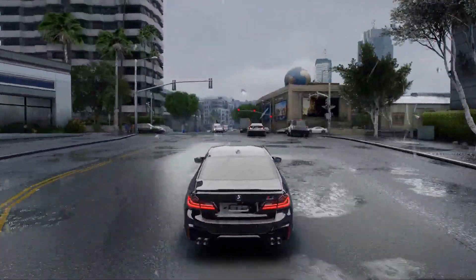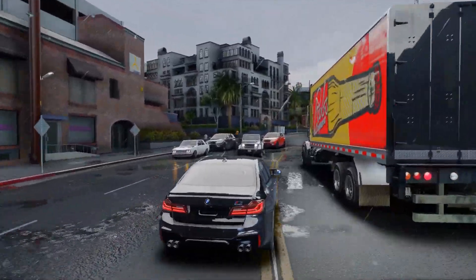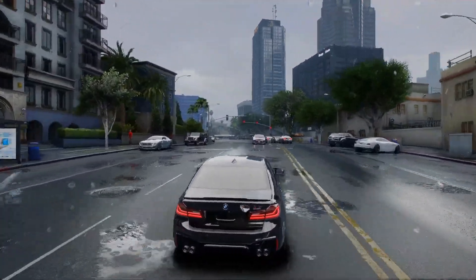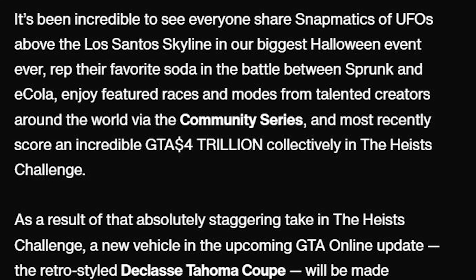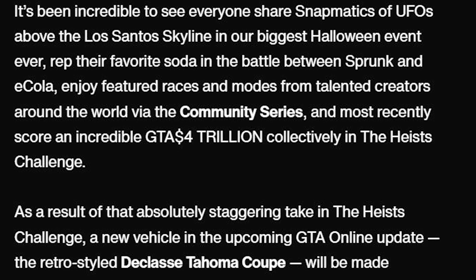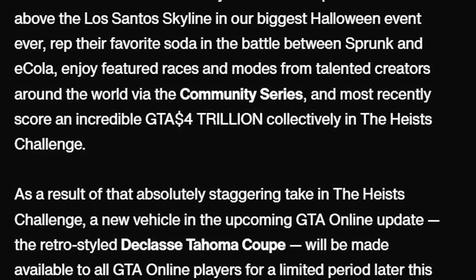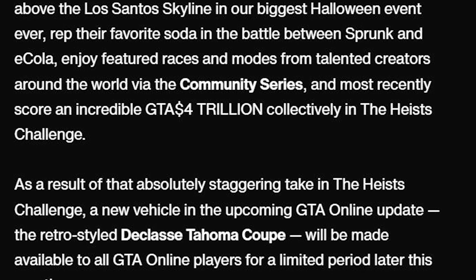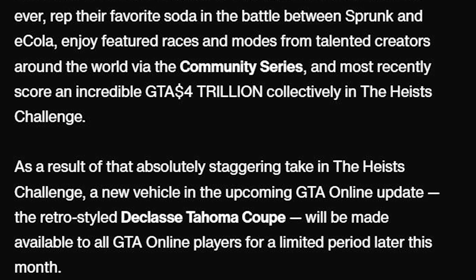So let's get right into today's video. The previous video on my channel, we took an outlook of the whole Newswire community update, but in this video today we are going to focus on the free vehicle that Rockstar announced and other vehicles shown in the screenshot. In the Newswire, Rockstar said it's been incredible to see everyone share snapmatics of UFOs above the Los Santos skyline in our biggest Halloween event ever, wrap their favorite soda in the battle between Sprunk and Ecola, enjoy featured races and modes from talented creators around the world via the community series, and most recently score an incredible GTA $4 trillion collectively in the Heist Challenge. As a result of that absolutely staggering take in the Heist Challenge, a new vehicle in the upcoming GTA Online update, the retro style D-Class Tombow Coupe, will be made available to all GTA Online players for a limited period later this month.